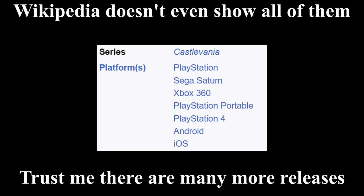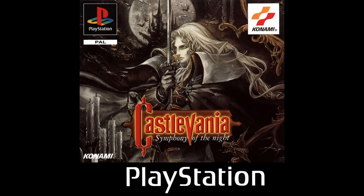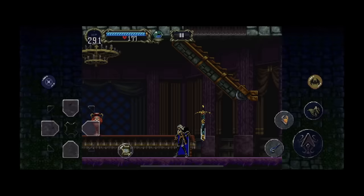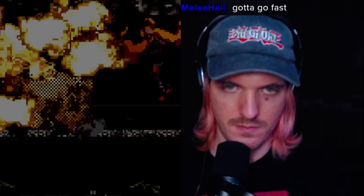SotN has like 20 different versions and releases if you count regional variations, but for simplicity there are only three major versions: the original 1997 PlayStation release, which was later used for the Xbox 360 port; the Dracula X Chronicles port, also used for the PS4 Requiem re-release and the mobile port; and lastly the Sega Saturn version. The Saturn version is by far the hardest to get your hands on, so I decided to use emulation for my speedrun.